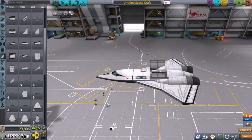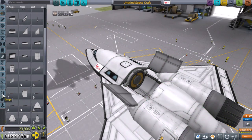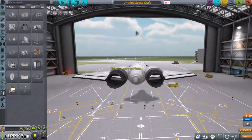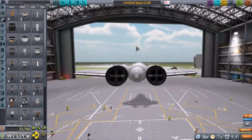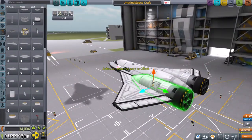In KSP, the only one of those features that really comes into play is the probe core. This plane will be optionally unmanned. I'm also making it flat so that it would, in theory, have a smaller radar cross-section. Let's pretend that those lifting surfaces and body panels are all coated in some kind of advanced stealth.